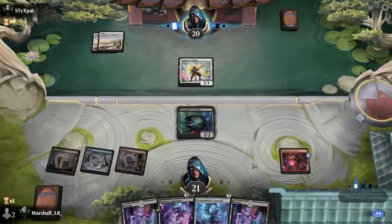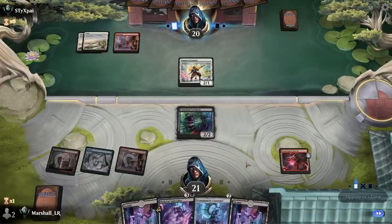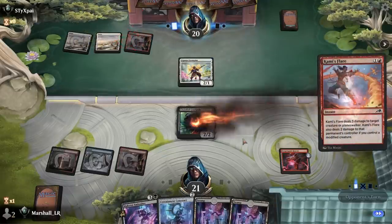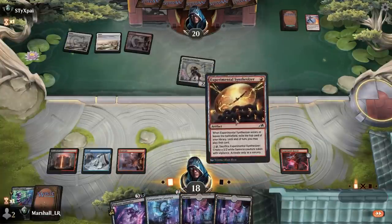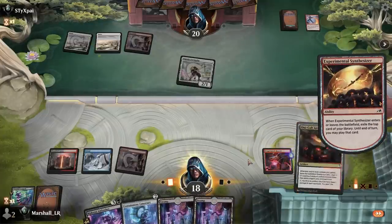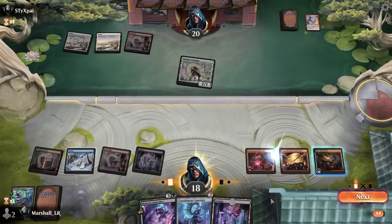I'll probably just trade this off, because if I can get this thing going then I'm probably in pretty good shape. If they're red-white aggro, just getting a creature off the board is probably worth the trade. My opponent is protecting this at all costs, which signals that it was worth the trade. I'll go Synthesizer instead — see what we hit.